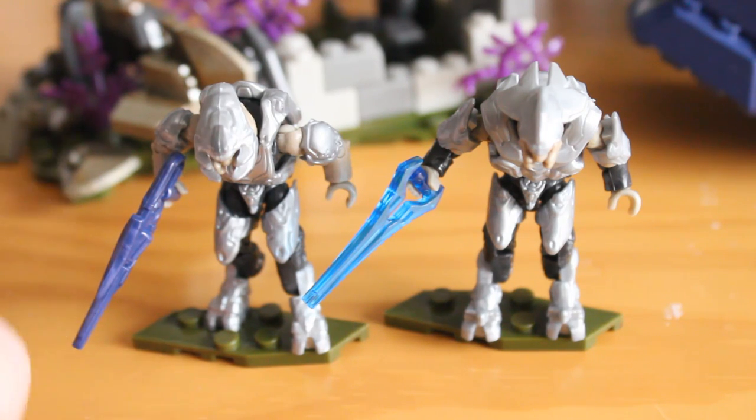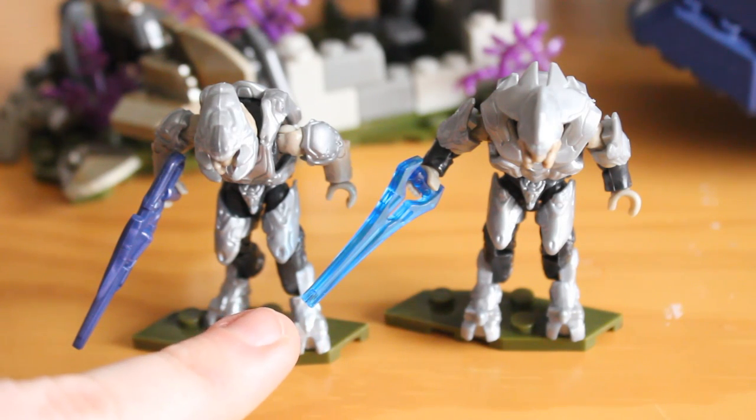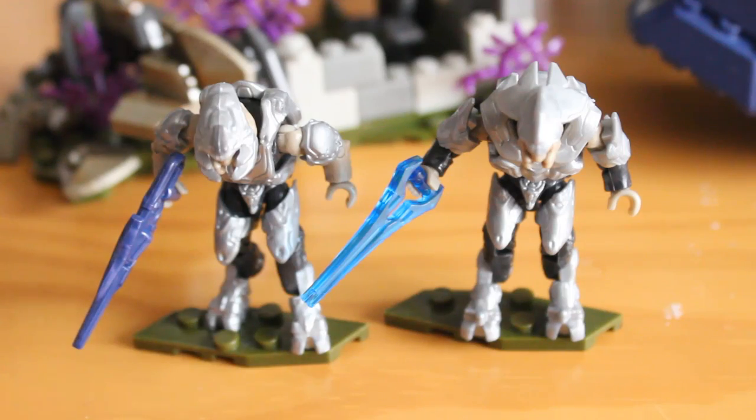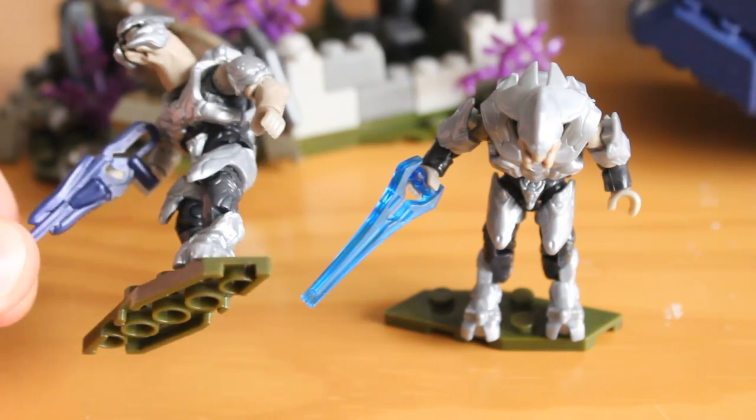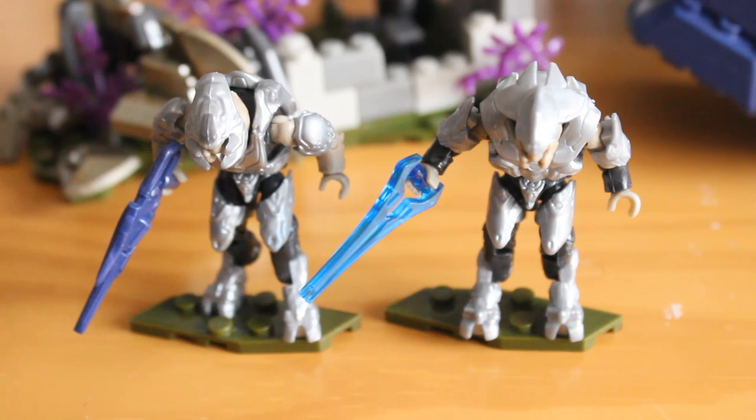The weapons are the brand new Energy Sword — the same sculpt we've seen from series Bravo onwards, so they're not using the old one anymore — and you also get a Storm Rifle, with no changes to that weapon. It's still a nice weapon accessory and it's the typical weapon for Elites in Halo 4 and 5, so it's good they're paying attention in that respect. Overall you get two nice figures, and they fit really well in the new Wraith — you can mix and match who is the gunner and who is the driver.